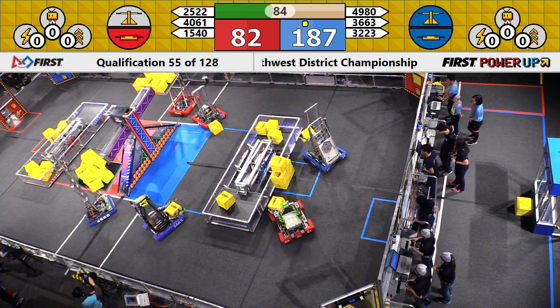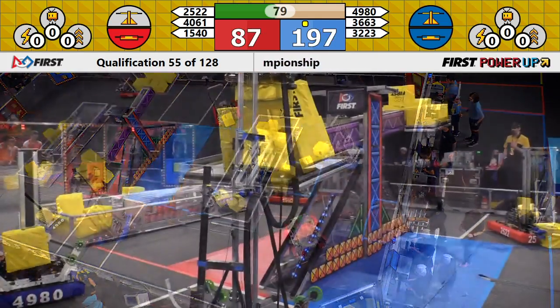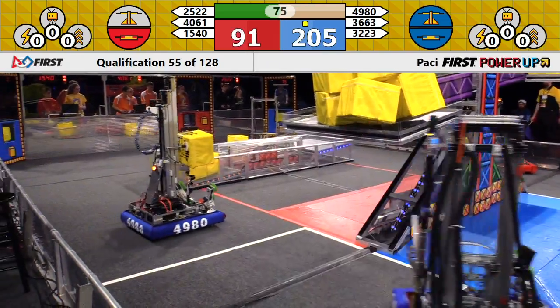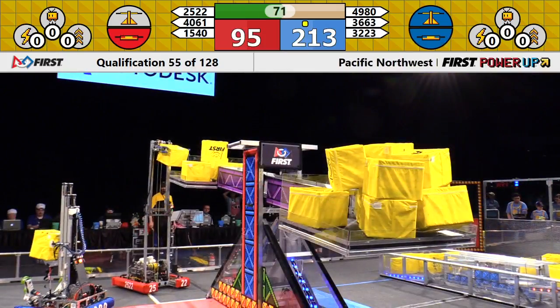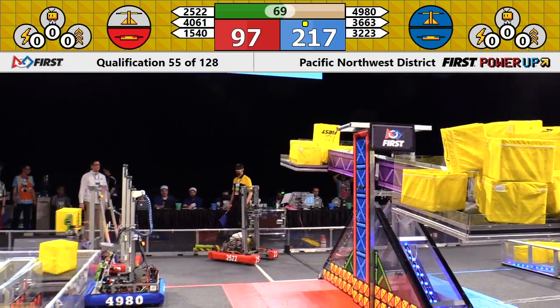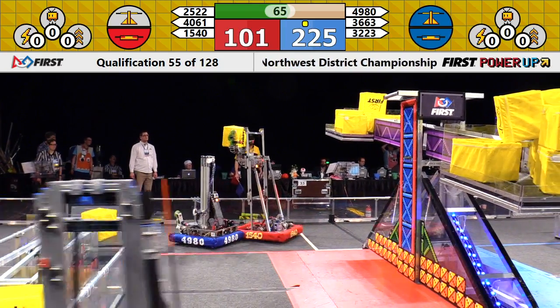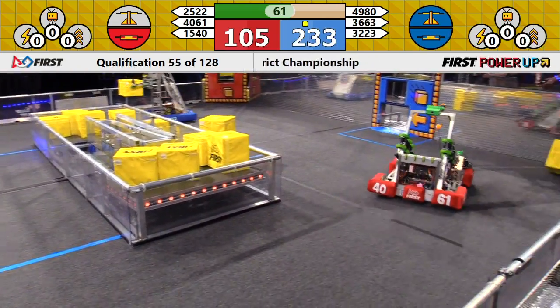Two robots working the scale for Blue. 15-40 and 25-22 for the red. Blue — while not the prettiest stack, it is in control. If there were style points, the Red Alliance would get scale control just because of an orderly manner. Blue working the exchange. Red silent. 25-22 at the human player station — we call it the portal.